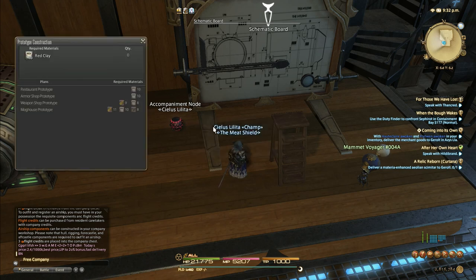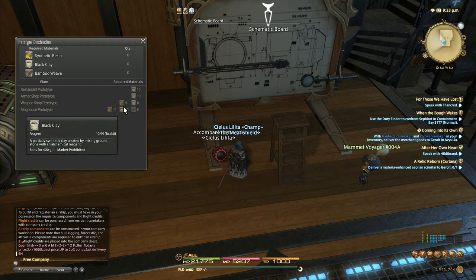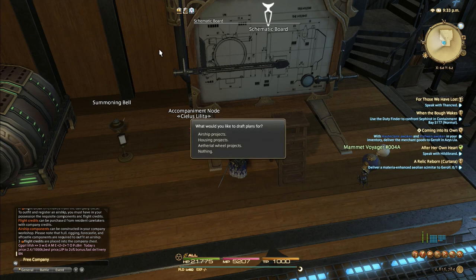Housing projects - these are basically house skins. These are pretty much just for aesthetics of your free company house. You can make it look like a restaurant, an armor shop, weapon shop, or a mog house. As far as I know, this is just purely the outside. These all have materials that you're going to need from using the airship.